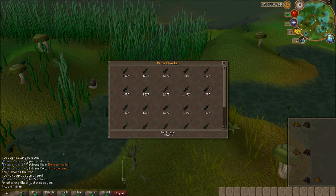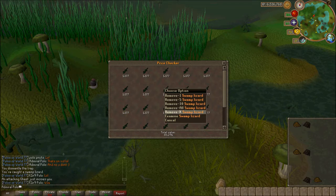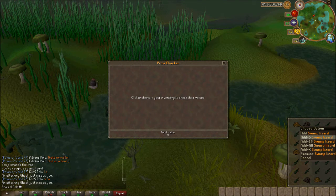So let me price check this for you. We're looking at 30,000 coins for one inventory of swamp lizards — 30,000 per trip.